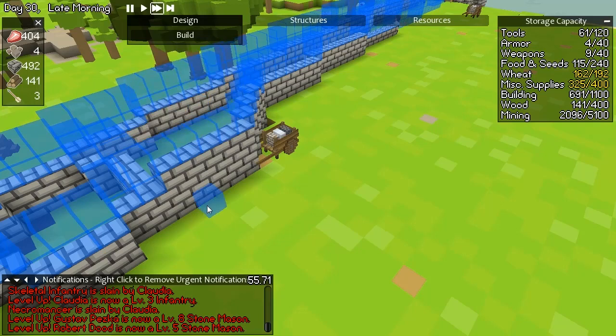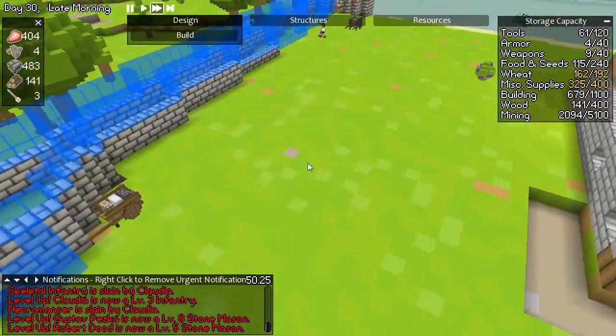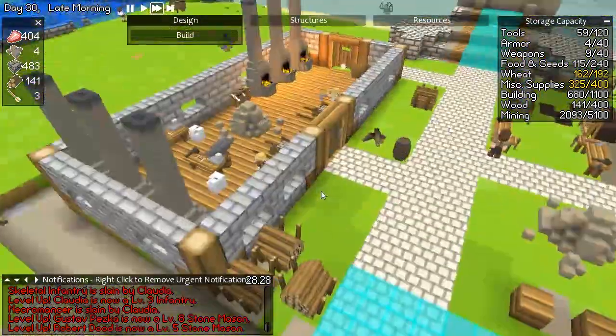So, some scaffolding. We'll get one there, two there, and then three here. Because we don't need three since it only goes four up. They can actually build pretty high now that I look at it, but we need them to actually get up there. So that's why we're doing it like that.